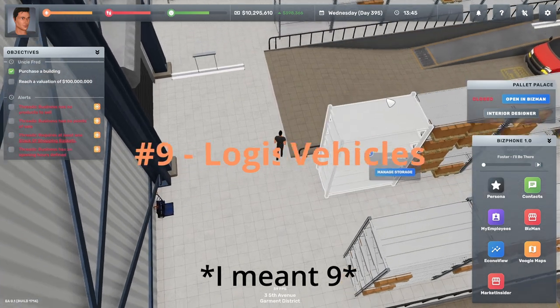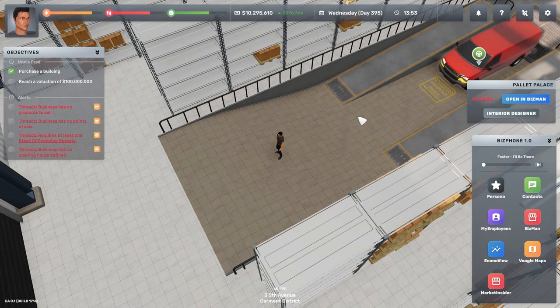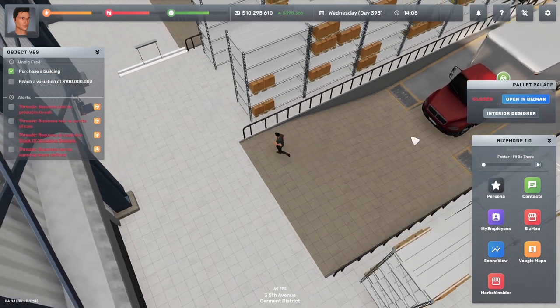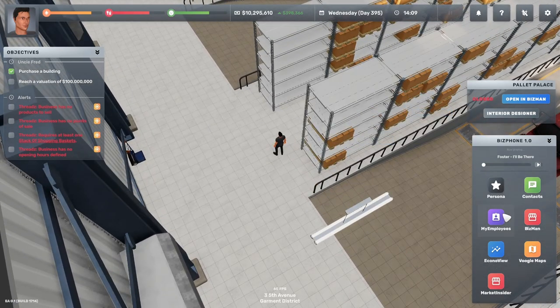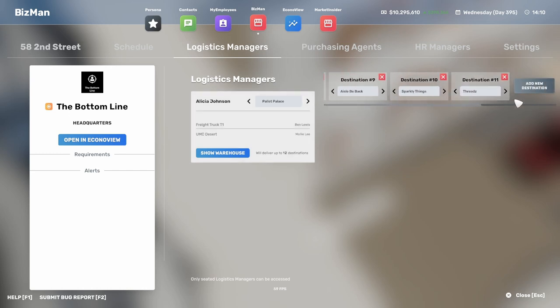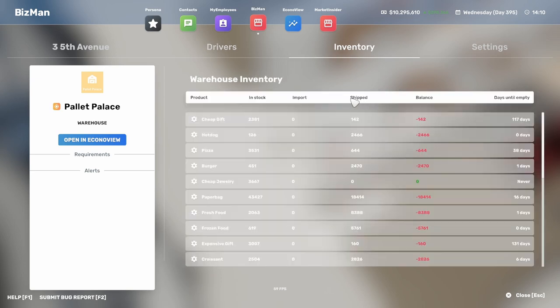Tip nine: logistics and vehicles. I've bought two vehicles — a UMC Desert minivan and a freight truck T1. These deliver from the warehouse to my shops. In BizMan at head office, check your logistics manager — their skill determines how many destinations can be delivered to. The UMC Desert currently allows up to 12 destinations, and I already have 11, so I'll probably need the freight truck soon. You assign a driver to a vehicle and that driver delivers your inventory to your businesses.